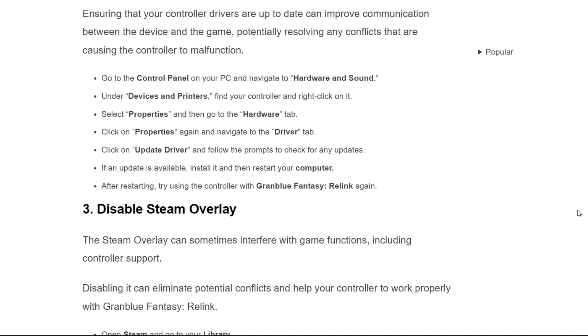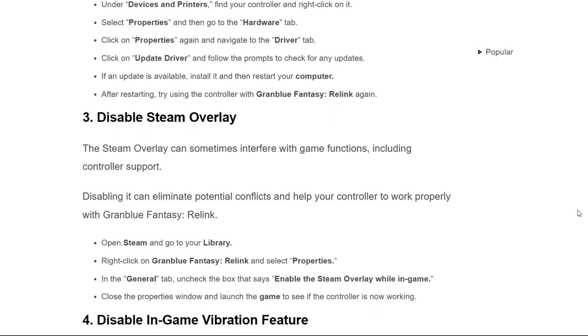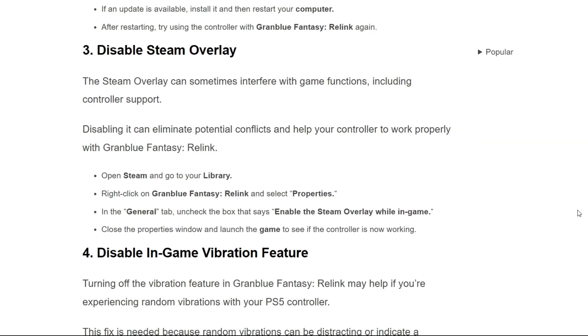The third solution is to disable the Steam overlay. The Steam overlay can sometimes interfere with game functions, including controller support. Disabling it can eliminate potential conflicts and help your controller work properly with Granblue Fantasy Relink. First, open Steam, go to your library, right-click on Granblue Fantasy Relink and select Properties. In the General tab, uncheck the box that says 'Enable the Steam overlay while in-game.' Close the Properties window and launch the game to see if the controller is now working.